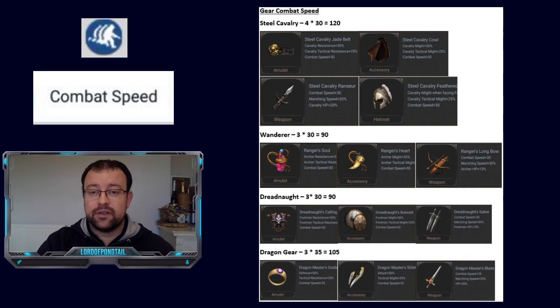I haven't covered the Immortal or Tyrant gears — both of those sets give an extra 90 combat speed, so you don't gain any additional benefit from those sets in terms of combat speed. That is how gear contributes to combat speed, and obviously this is all gold-rated gear — the lower the gear, the lower the boosts.